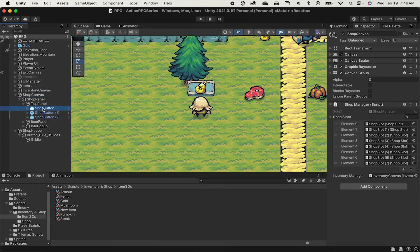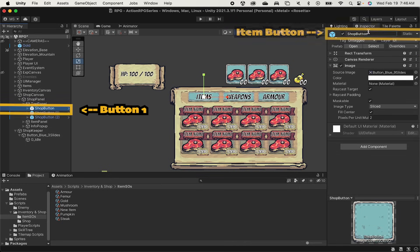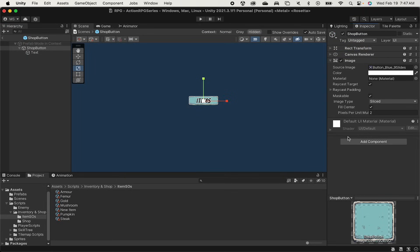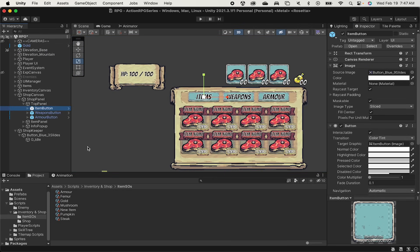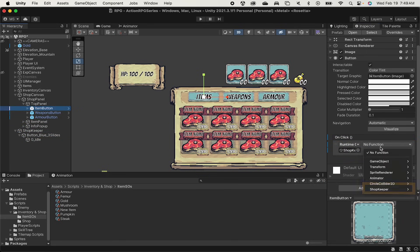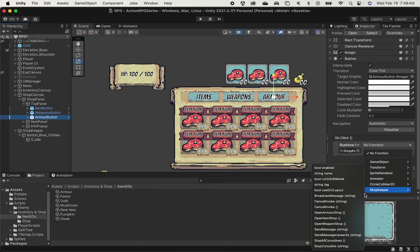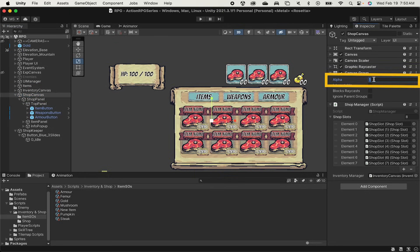The last big thing is to hook up the buttons so they toggle between our different shop lists. I'll quickly rename the buttons: item button, weapons button, and armor button. Since these weren't actually set up as buttons, I'll go into the prefab and add the button component — that way all three of them will have it. I'll start with the item button: add an OnClick function, drag our shopkeeper into the box, and tell the shopkeeper to call open item shop when clicked. I'll do the same for weapons and armor. I'll make sure the shop canvas has an alpha of zero again so it begins off, and then we can test.